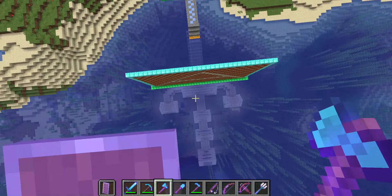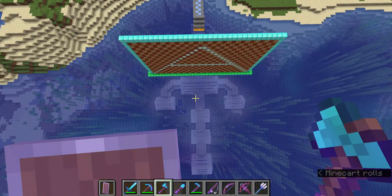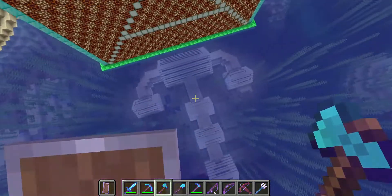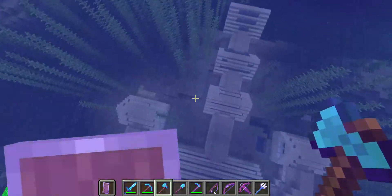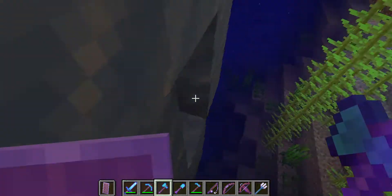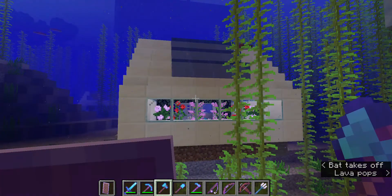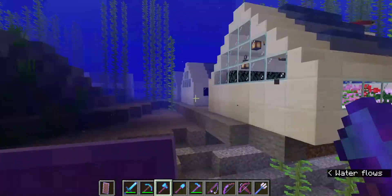It looks like something from Subnautica or something — it's beautiful like this. It looks really nice from above. When you go under here, I'm actually hanging off a cliff. I actually built this entire thing — if I came a little bit closer to here, I'm hanging off a cliff. So guys, this is basically my underwater house.